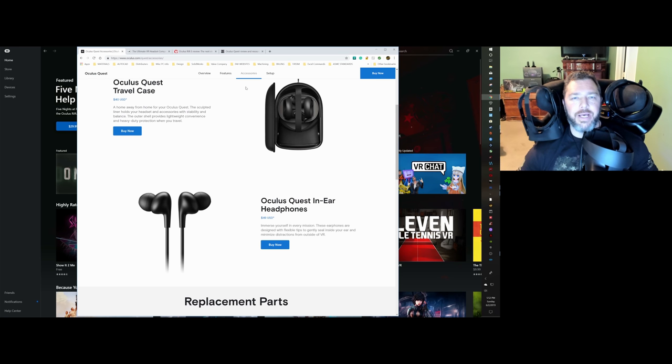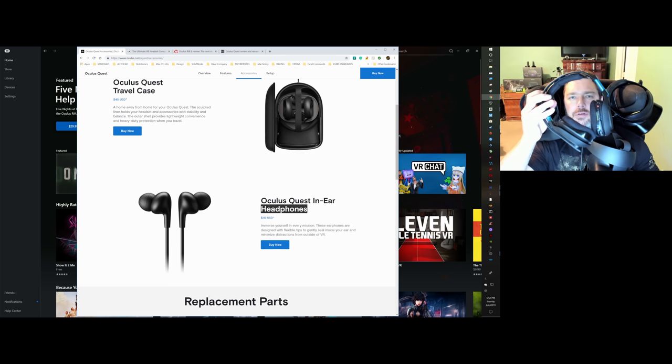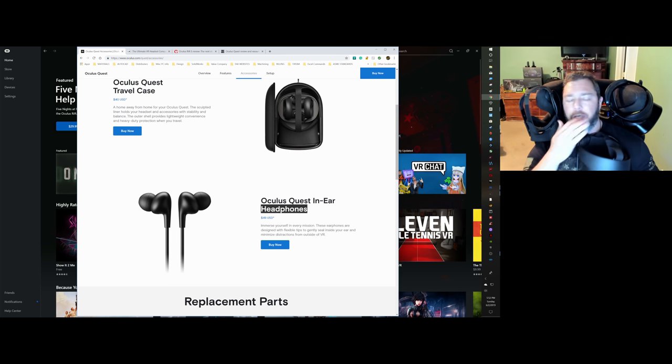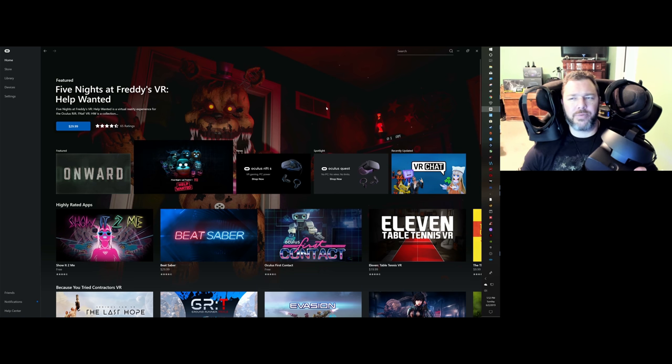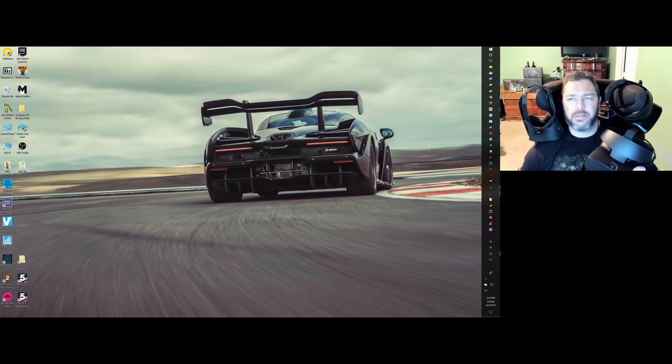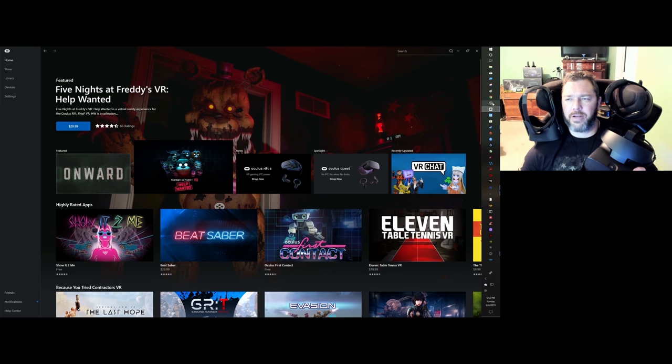If you go to the Oculus website and look under the Quest section, they already have earbuds listed — they call them headphones, but they're earbuds — for about $50. Those obviously work for the Rift S as well. It is what it is.